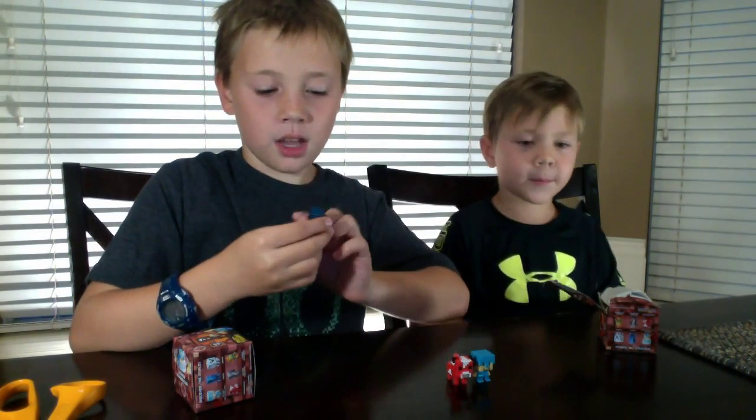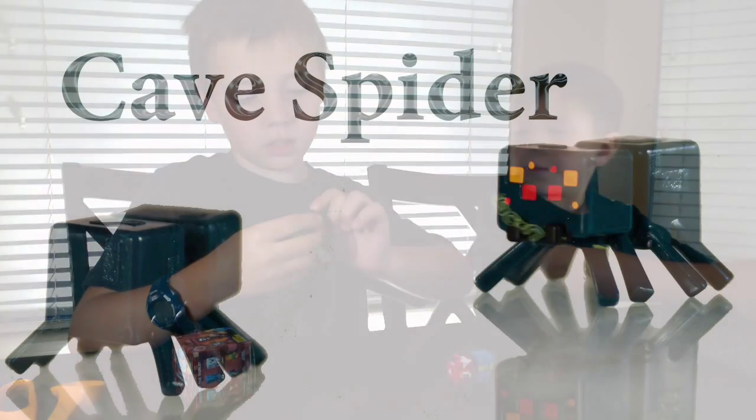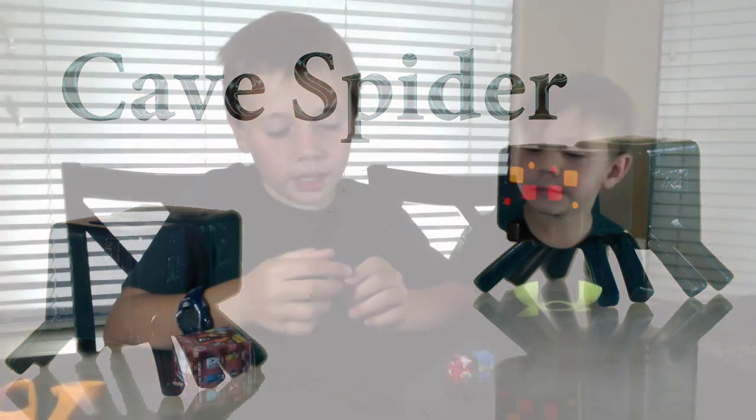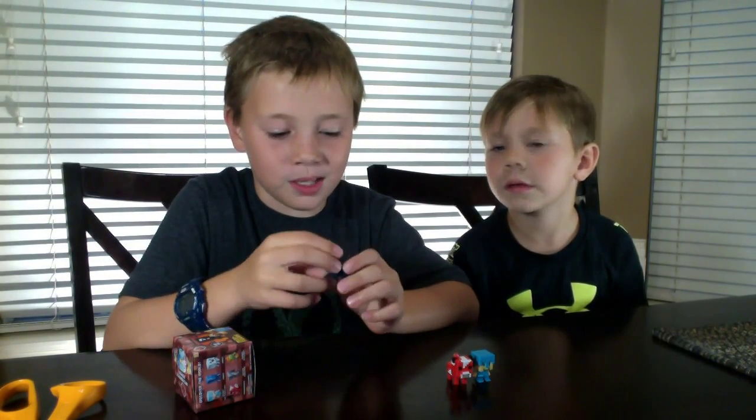He has four legs — wait, four, five, six, seven, eight. Eight eyes. Eight legs. He is really, really small. He has two things sticking out of his mouth. There's a cube connected with another cube and another cube, so he's like a three-cubed spider.